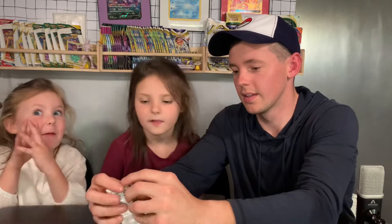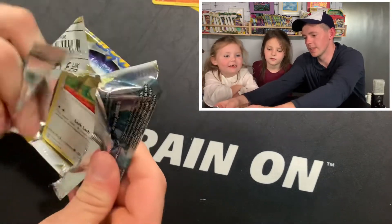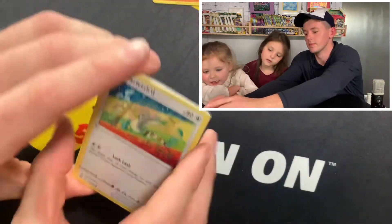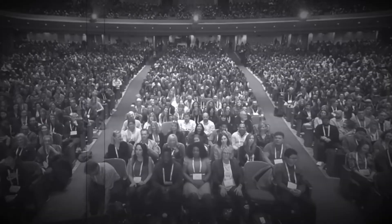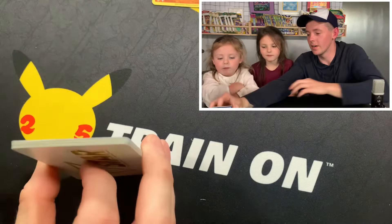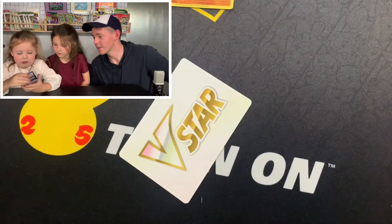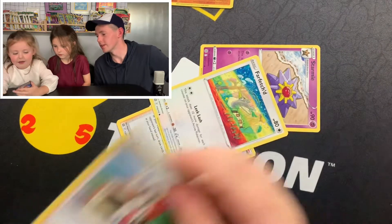All right, Brilliant Stars last pack — let's see if I get a rainbow Perrserker. Can you get a rainbow Perrserker too? Let's get anything. Beastar to start it off — a rainbow Pikachu, anybody? Rainbow Pikachu's not in the set, but that's fine. And then — okay, I see something shiny at the very end! Going out of sequence but that's fine.